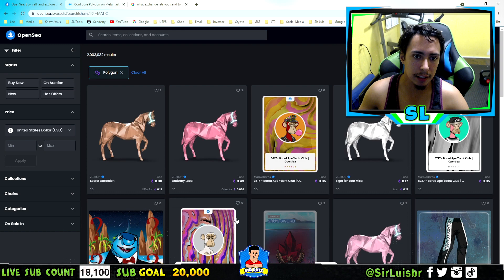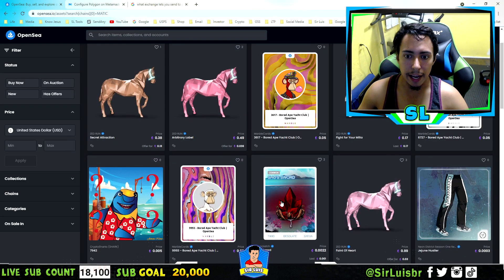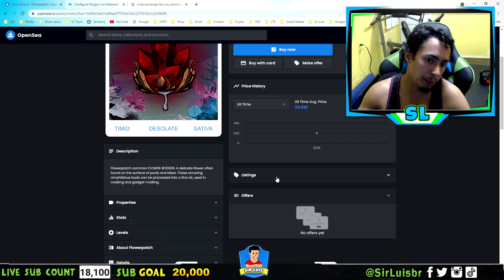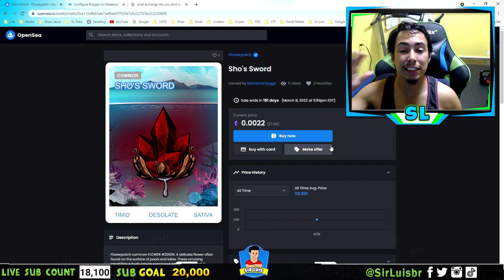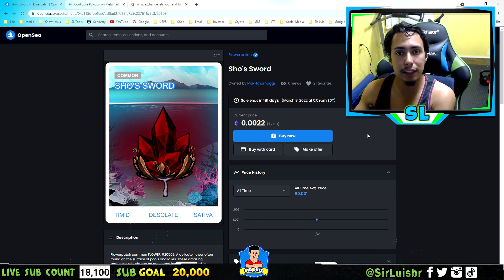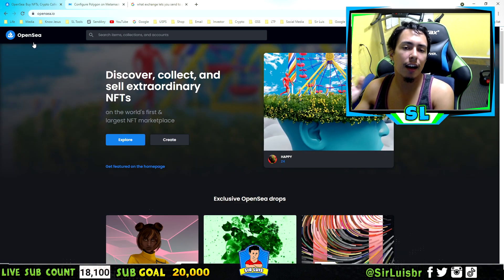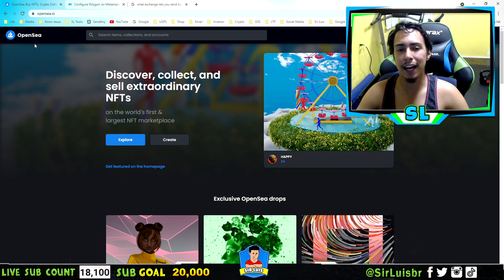That's how you buy NFTs gas free on OpenSea. Go to Explorer, click on Polygon, and browse — you can filter by Recently Listed, Recently Sold, or Ending Soon and find very cheap NFTs. For example, some are around seven dollars and could be upcoming games. You only pay the NFT price with no gas fees. The downside is fewer big projects on Polygon compared to Ethereum, but you can still find a good handful. Thanks for watching — join my free crypto group on Facebook and Reddit, check out my Patreon, and I'll catch you in the next one.